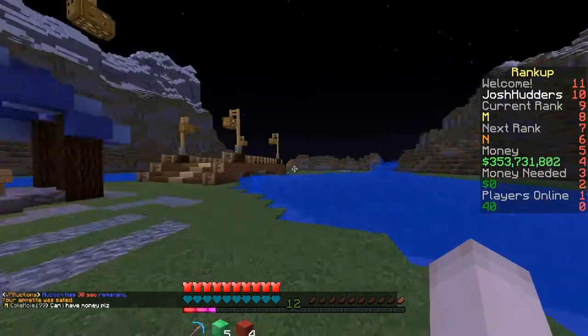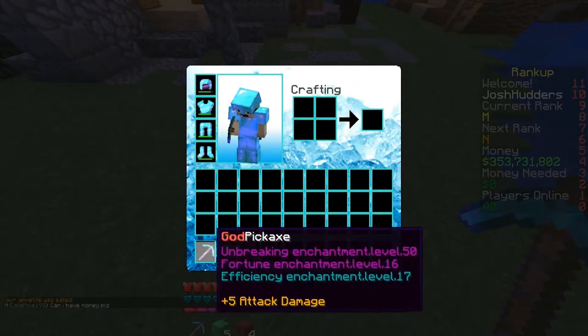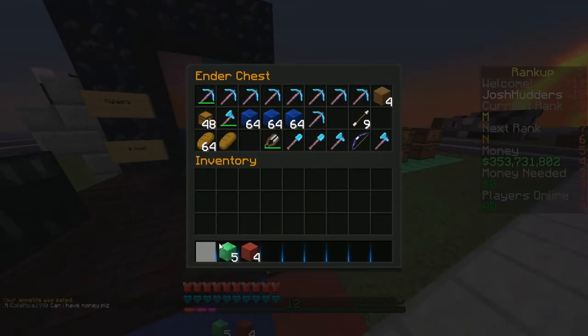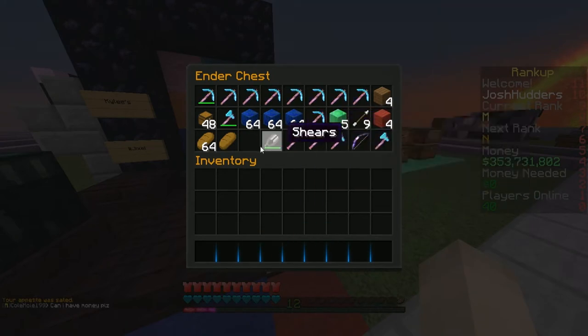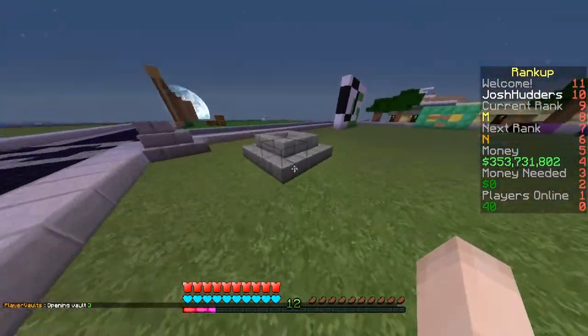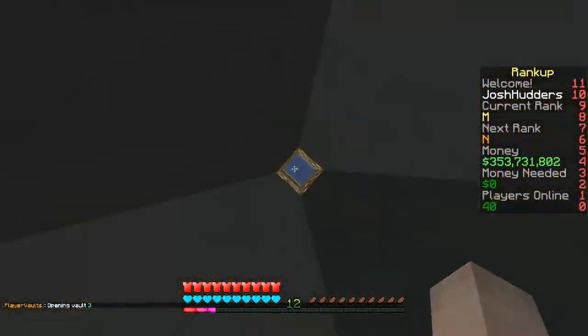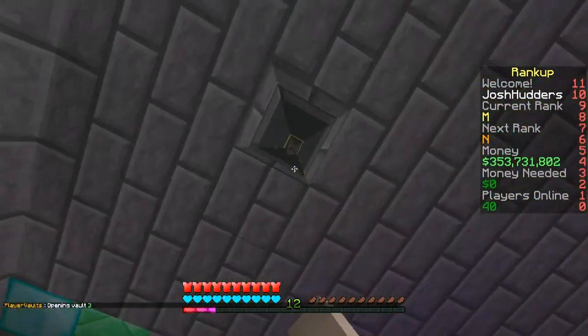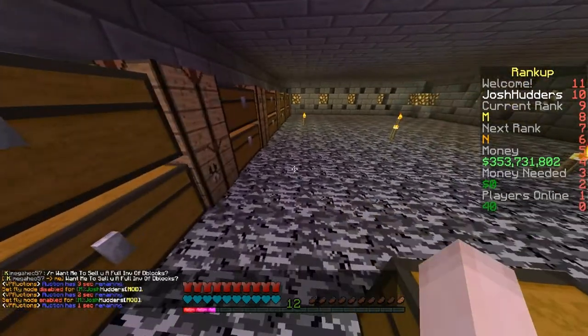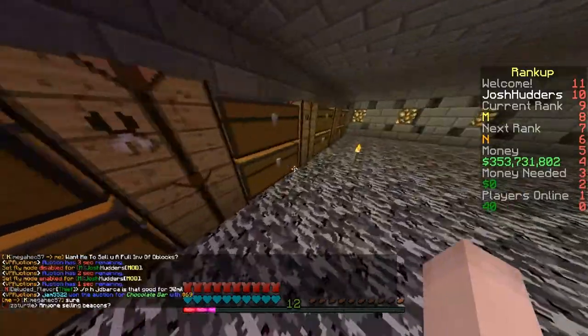So if you want to win it, please do what I just said and let's go to my plot. Let's go down here, just my little hole. That's annoying, there's a dirt block missing — I can actually fix that now because I have fly.